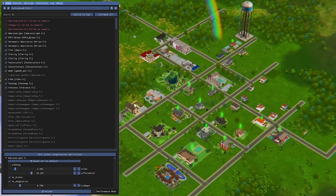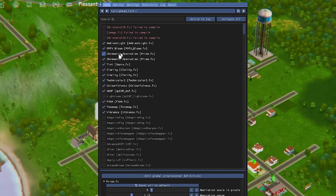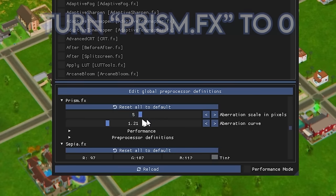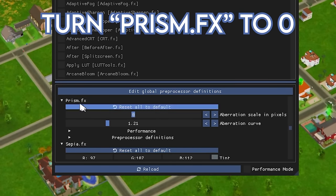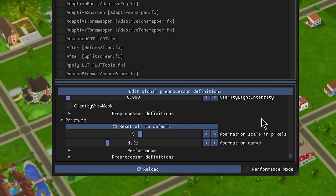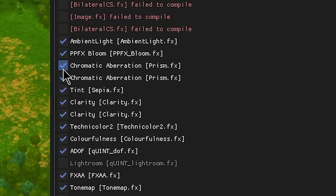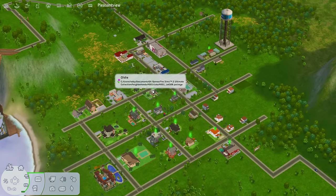To fix the blurriness this filter adds, find Chromatic Aberration in the ReShade menu — you can see immediately when you toggle it on and off. Come down to Prism and turn it to zero. There are two instances of this effect stacked, so scroll to the bottom to find and zero out the second Prism as well. Alternatively, just uncheck both of them.